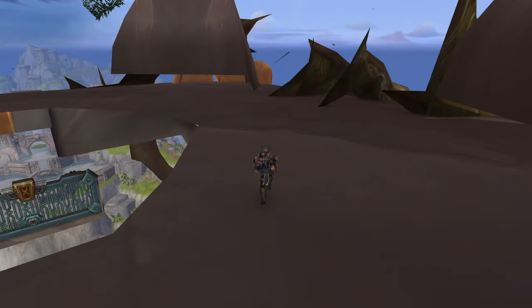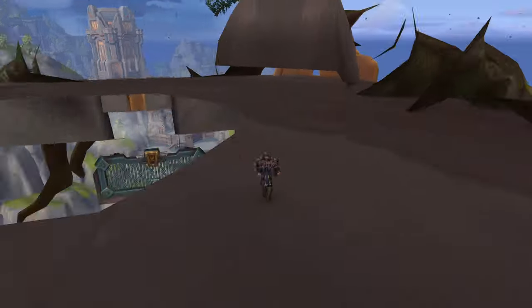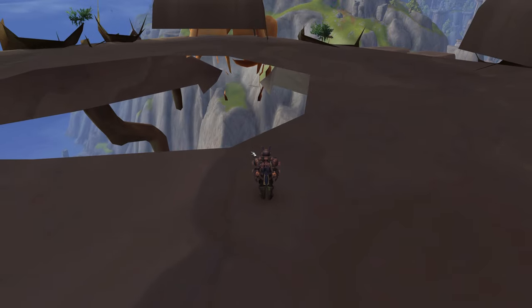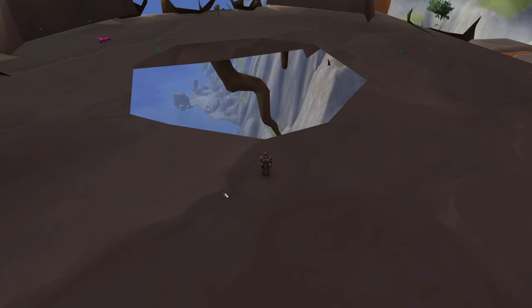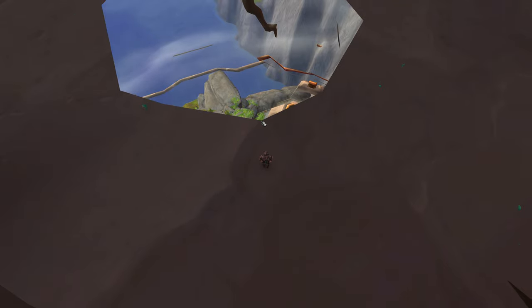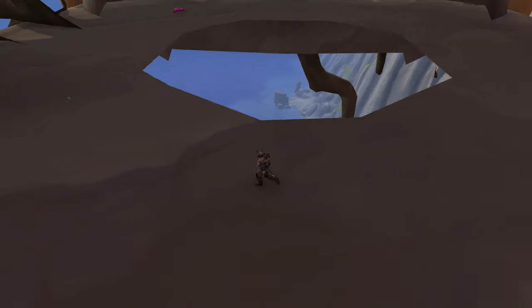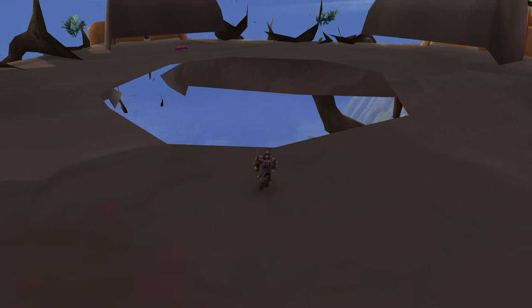How do we get down there? Well there's a place over here — you're going to hit some invisible walls. If you try to run here, you're going to hit invisible walls. You're going to want to go in this little corner — I don't know, an octagon? You're going to want to go in this corner over here, and you should be able to just drop straight down. Or maybe it's this one over here.